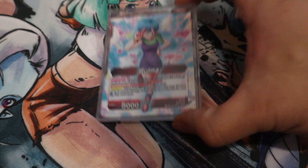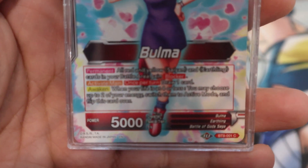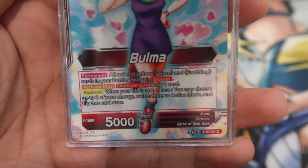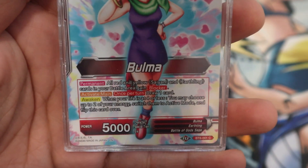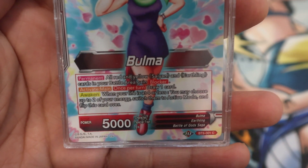The leader itself — Bulma on her front side has a permanent that says all your red and yellow Saiyan cards and Earthling cards in your battle area gain blocker. Then activate main: once per turn you can draw a card, so you get card advantage right away without even having to attack.